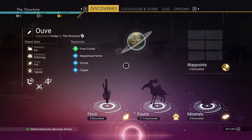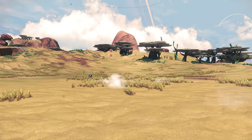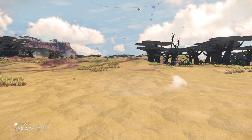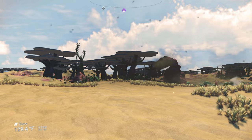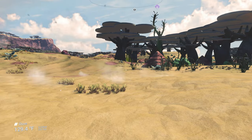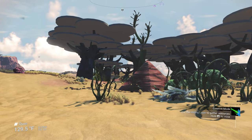Without further ado, we're going to get into it. This first biome is called Desolate and this is what it looks like. Keep in mind, as a disclaimer, everything here is not finished — expect this to probably be in Worlds Part 2.